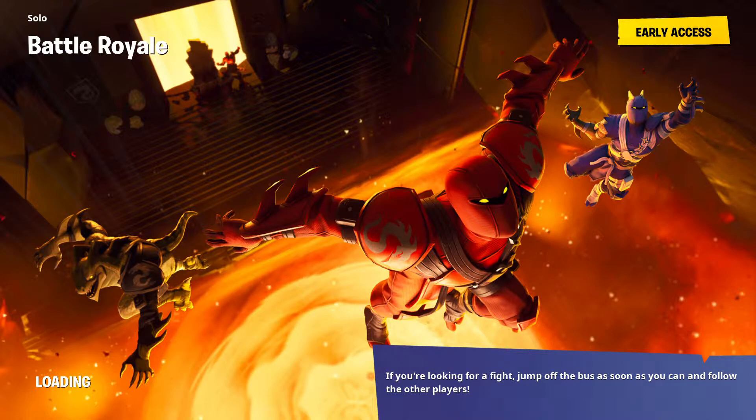We're looking for the secret banner for Season 8 Week 2. As you can see on the loading screen, it's kind of hard to see, but the top left right there — it's a little banner right next to the egg on the left side of the treasure chest. That should be where it's at, and let's go grab it.